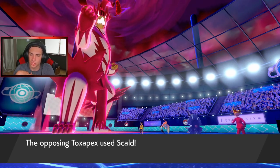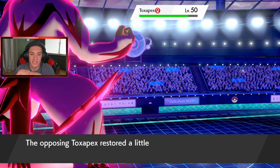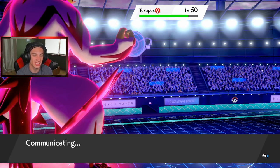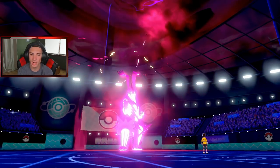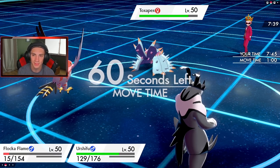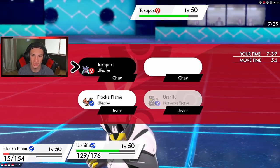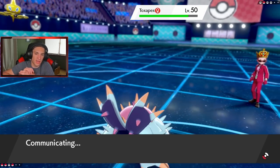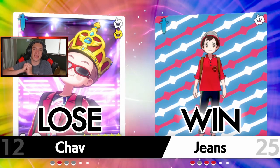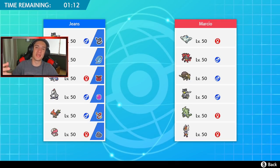Urshifu just does some work, which is lovely. This thing goes for a Skull Bash on Urshifu still — and we win! That's the thing about casual battles: sometimes you get players that don't know what they're doing. I'll just go for Wicked Blow again since it's STAB with a guaranteed crit for the most damage, and we get battle number one in the bag.